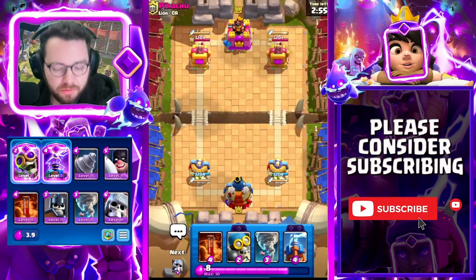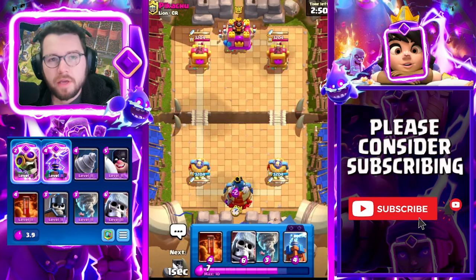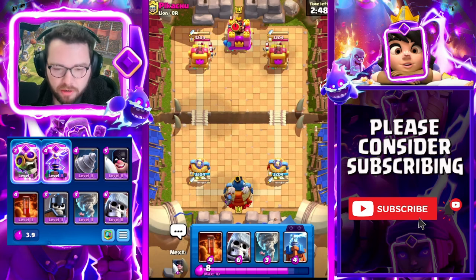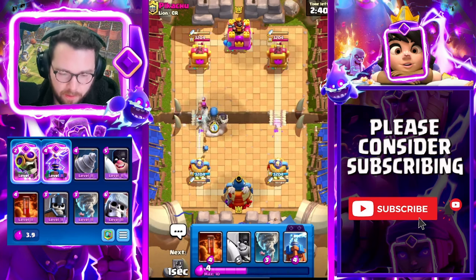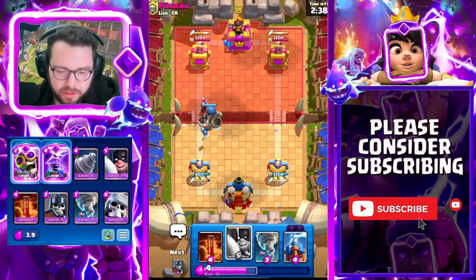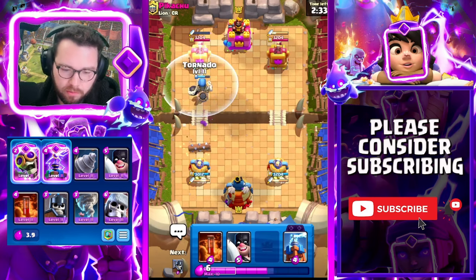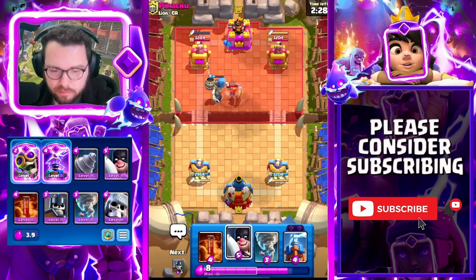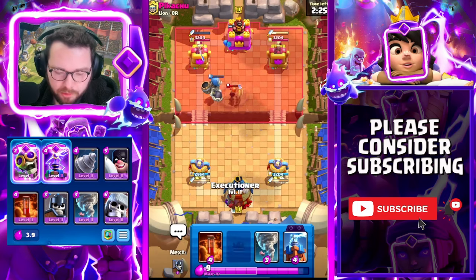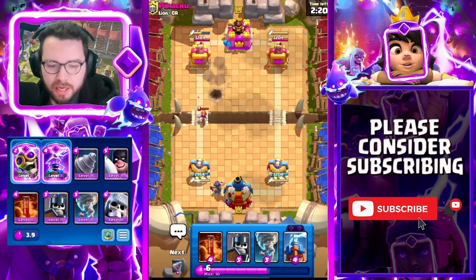Into our next match here against Pikachu. Berry in the back is probably the best starting play you can do with this deck — it just cycles to your other main cards. Firecracker comes down — we're going to do this to keep our berry alive and minimize the damage from the firecracker. He spends a decent amount so we're going to let it go. We're just going to cycle an executioner way in the back to find ourselves up a teeny bit of elixir. My guess is it's hog rider, which like I said is not very prevalent in the meta.